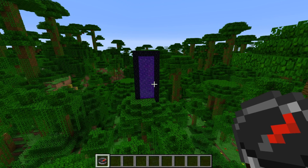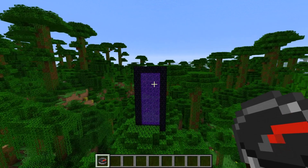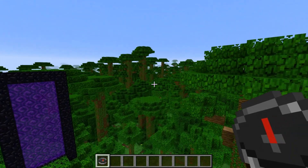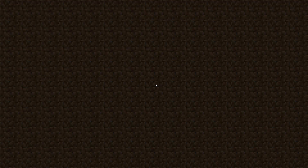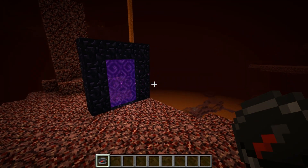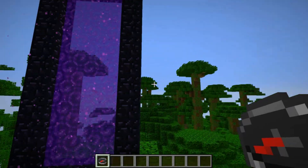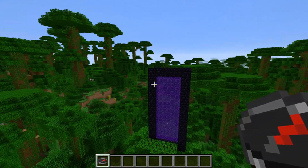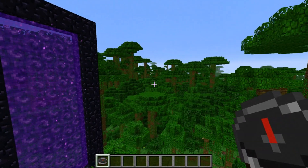Those of you who watch my Things You Might Not Know About Minecraft series will know about the following bug: typically when you used to go to the nether and came back, your compass would point in a different direction than your spawn point. But now they fixed that so it still points in the same direction. The compass doesn't work in the nether itself, but when you come back through, it now still points toward your spawn point instead of pointing to 0,0.